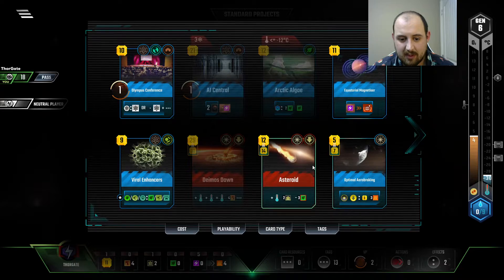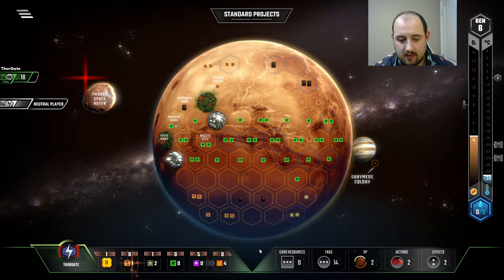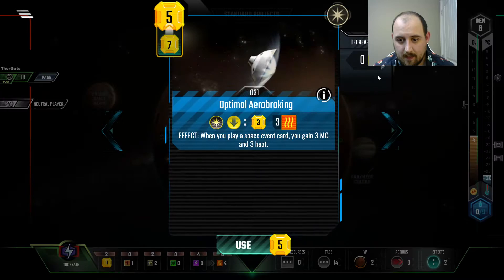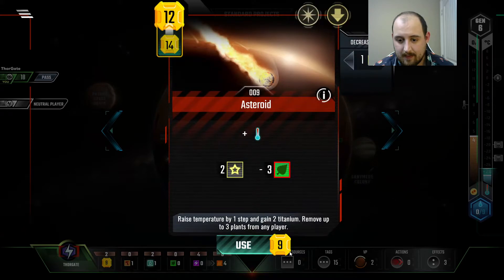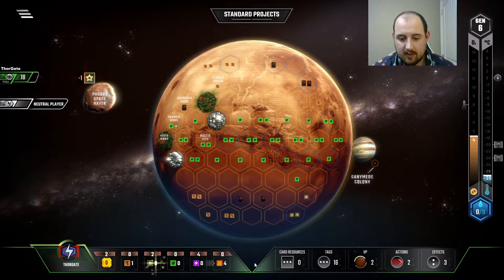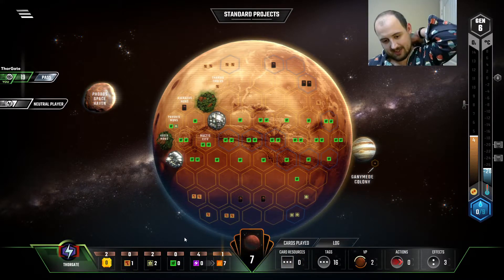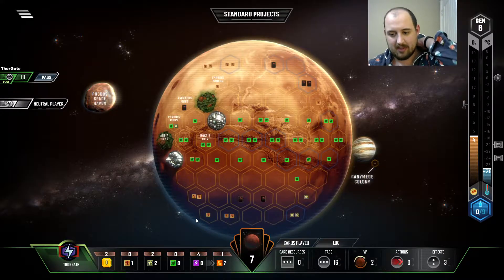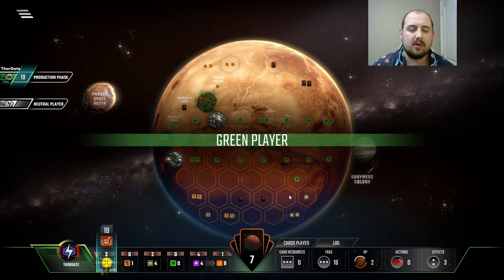I would have just enough to play both of these. If I can play both, I really should. Now we're going to get 3 heat, a little bit of money back, and the titanium back — which is nice too, but we can't play another space event. That gets us a heat production, which gets us just enough to get that heat bump next turn. Not bad, not bad. I think so far this is going to be a low-scoring game.